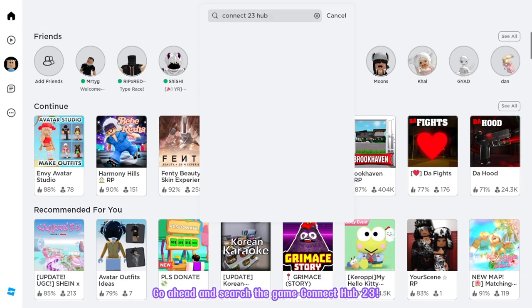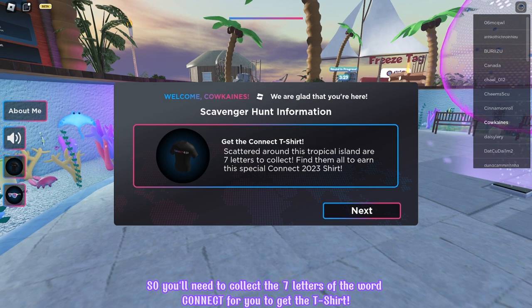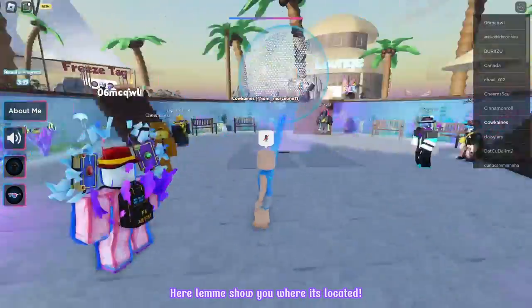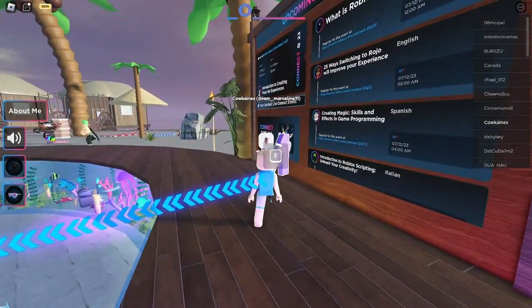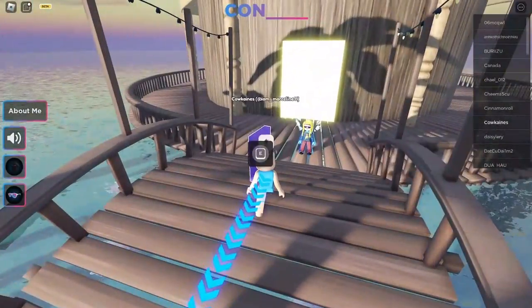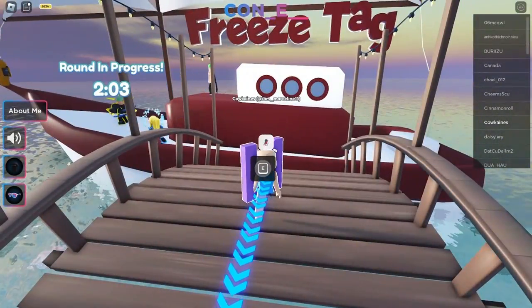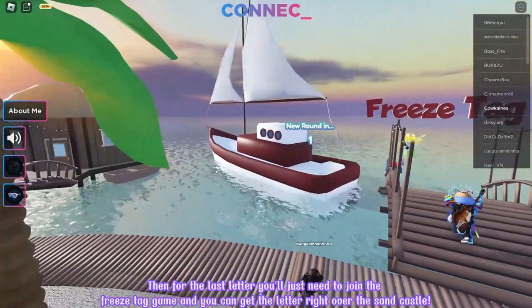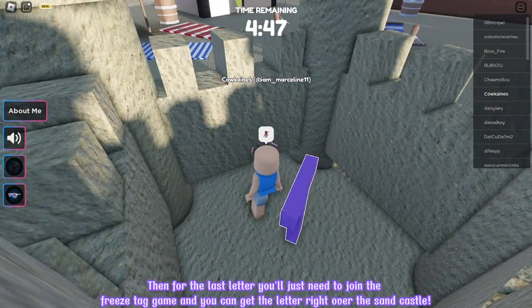Go ahead and search the game Connect Hub 23. Make sure that it's created by Dead Events. Let's join! You'll need to collect the seven letters of the word Connect to get the t-shirt. Let me show you where they're located — just follow where I get them. Go in and you'll get to see the letters here. Then for the last letter, you'll just need to join the freeze tag game, and you can get the letter right over the sand castle.